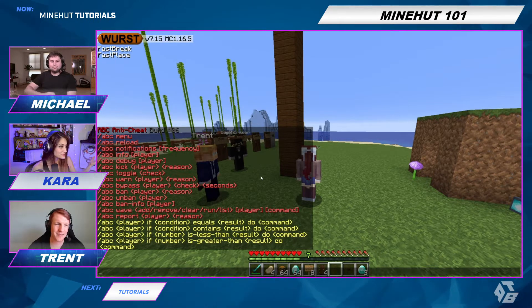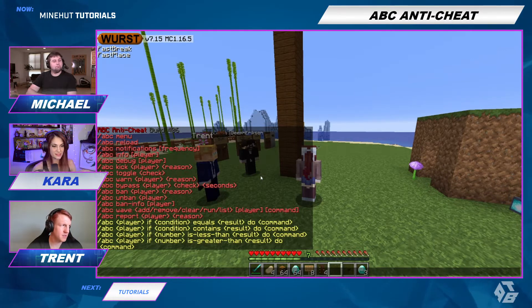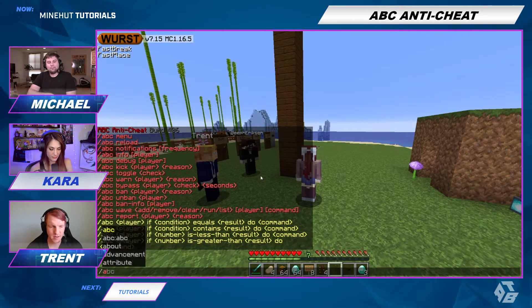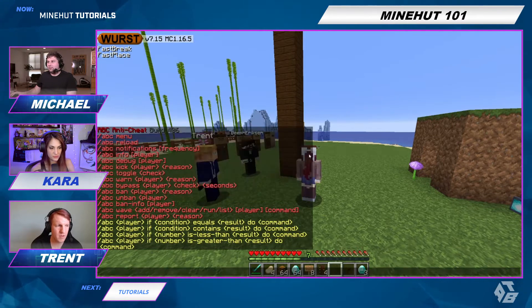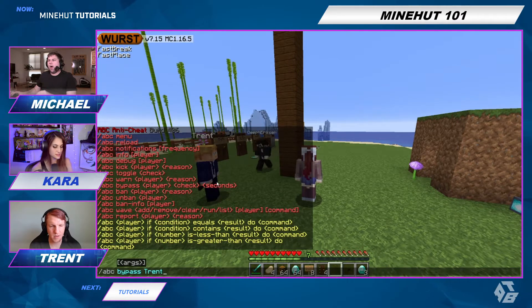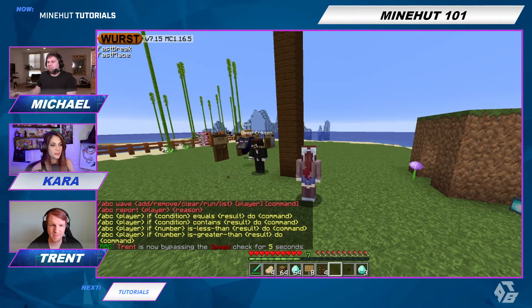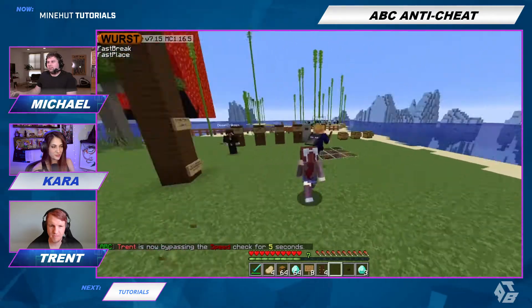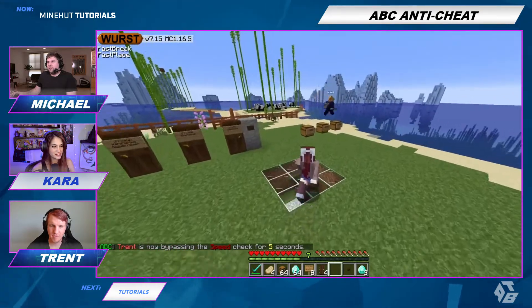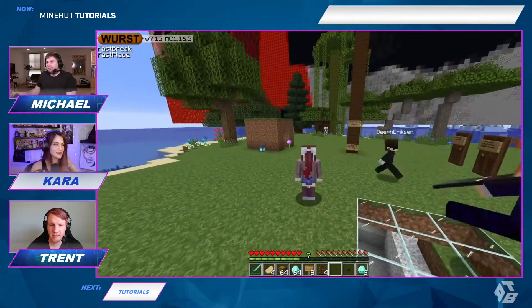I don't know why you would do this, but you can also allow bypasses for specific people. So let's say we want to bypass Trent — Trent should now be able to use the hacks. We're gonna let you do speed for five seconds. You don't have the hack client, but he can now run for five seconds without any punishment.